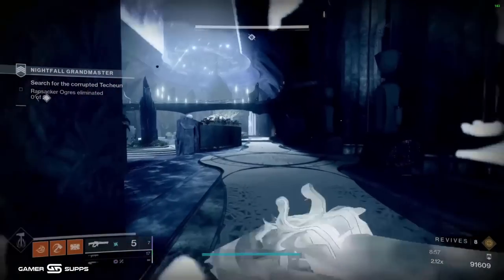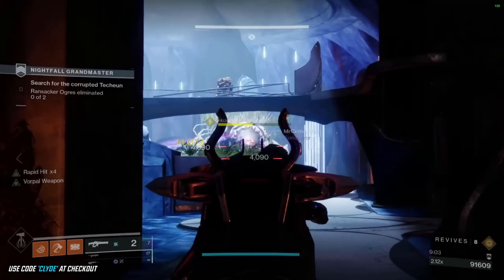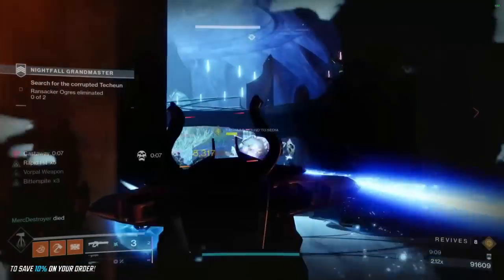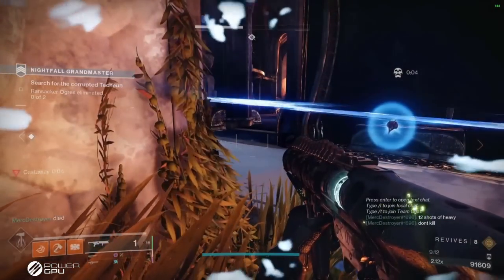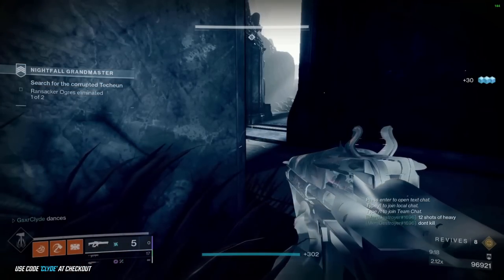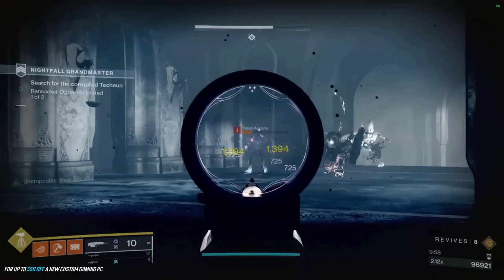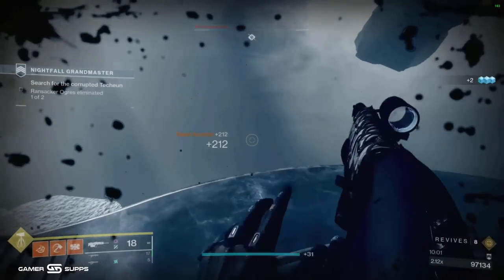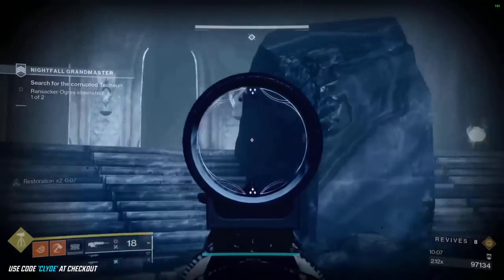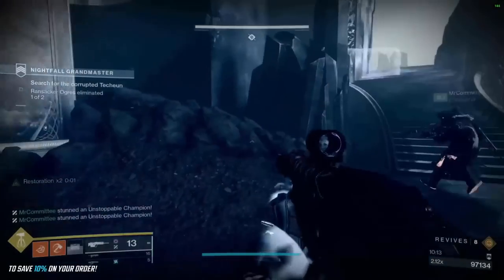A lot of people will die right here. Sometimes you have to play aggressive; sometimes you run out of ammo; sometimes teammates die — Merc died, it wasn't his fault, the ogre staggered us. Once you kill that ogre, you come into a room with two unstops and the ogre. I like to channel up on the stairs to the right and bring all the ads to you, or they can drop down right behind us.